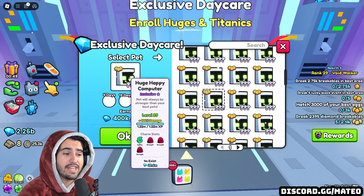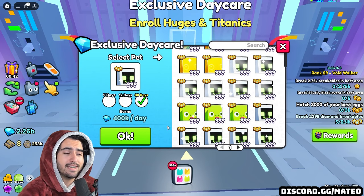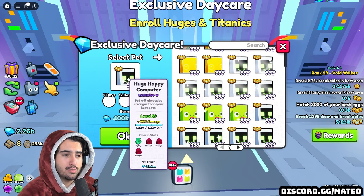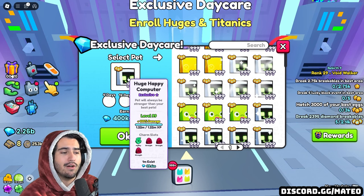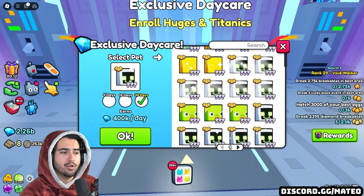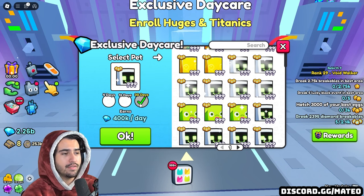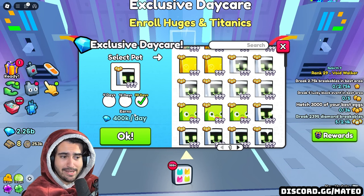There are a couple of factors that influence how much diamonds you get. Every single huge you put in here gives a different amount depending on those factors. The first factor is what level the huge is. If a huge is level 99, it's going to be making double the amount of diamonds compared to a level one huge. For example, the huge happy computer would be making 200,000 a day if it was only level one, so it is very important that you level up the huges before you put them in.